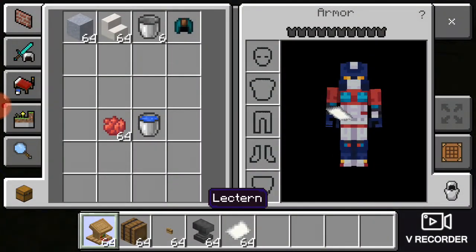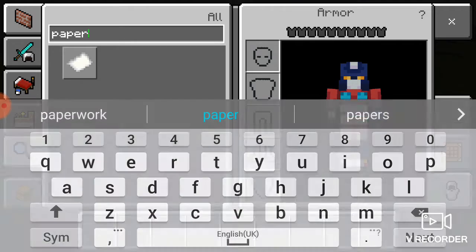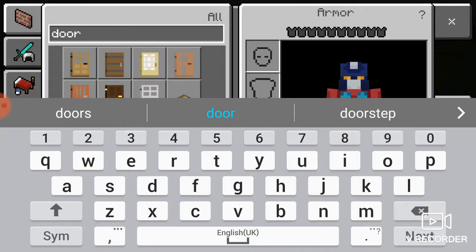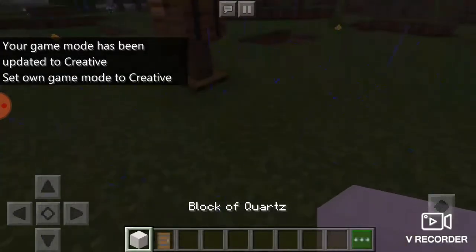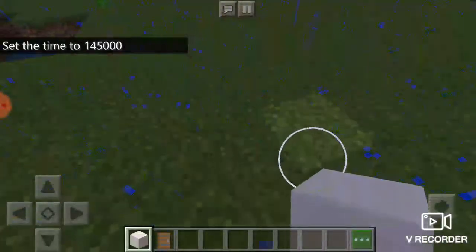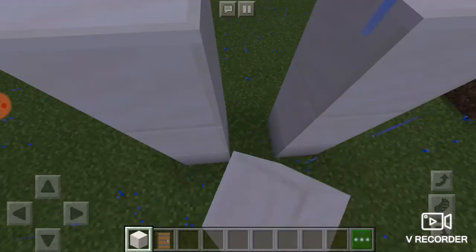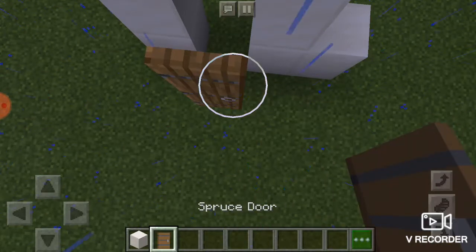This one is going to be really secretive, like a secret room. You're going to need some quartz, quartz blocks, and dirt — I'm going to choose burnt dirt. First, let's go here and start making our building: one, two, three.